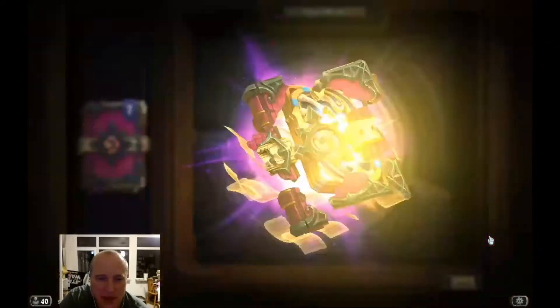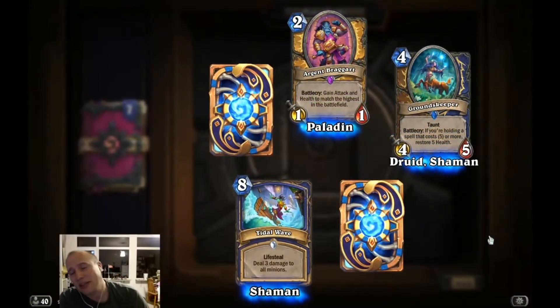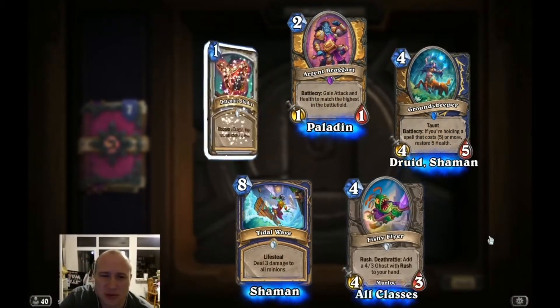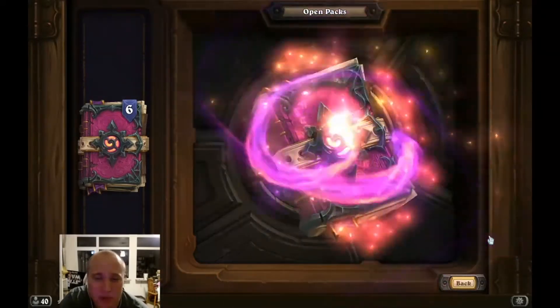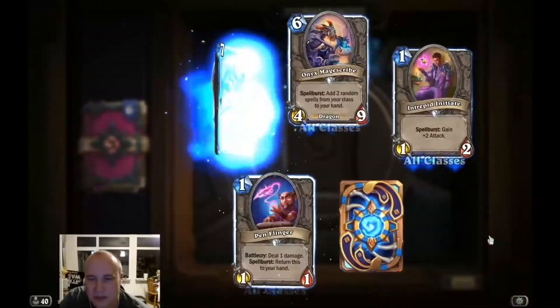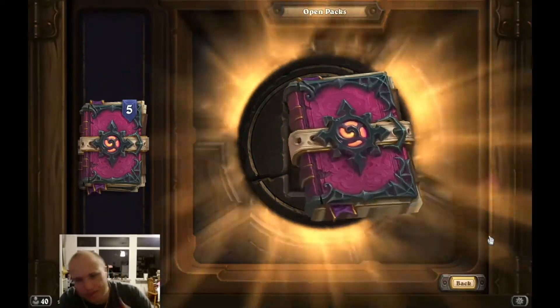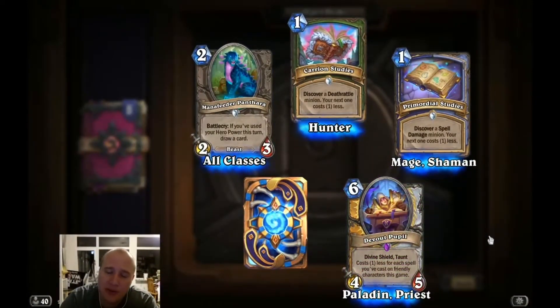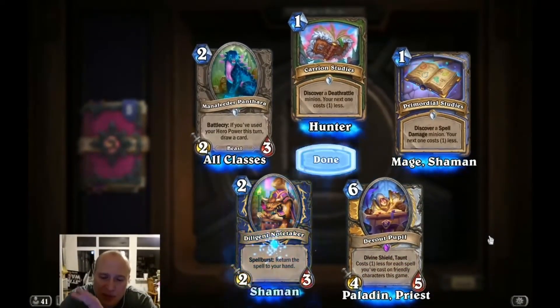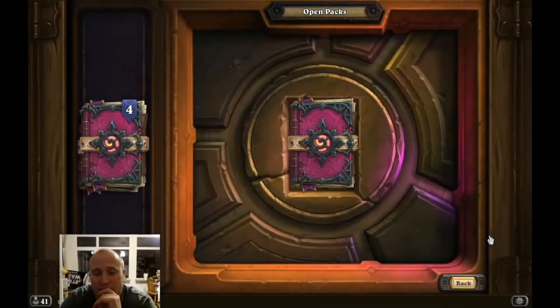Come on legendary! Another epic: Argent Braggart — seems like a good card. We'll see if there's a deck for it but the effect is powerful for two mana. Cycle of Hatred — we got all of those. Another epic: Devout Pupil — I think it was a generated card but it's been played against me and that was actually more annoying than I expected. It's not that I thought it was going to be a bad card in any way.